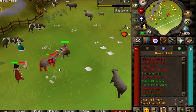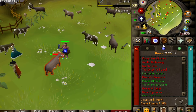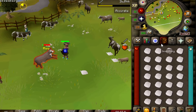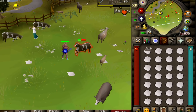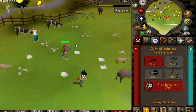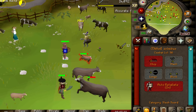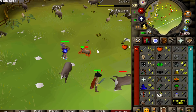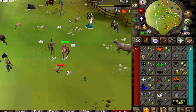Hey everyone, it's your boy Grim here back at it again with another exciting episode of my hardcore to max series. As you guys can tell, I've been in the cow fields for a bit. I did manage to get 36 combat solely from killing cows, which is kind of slower and not necessarily efficient, but I'm not going for efficiency — I just want some skills and I also want to get crafting up.